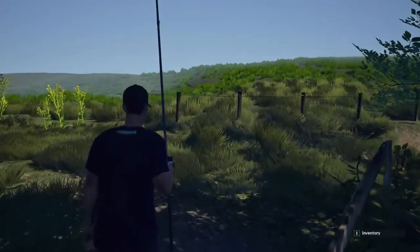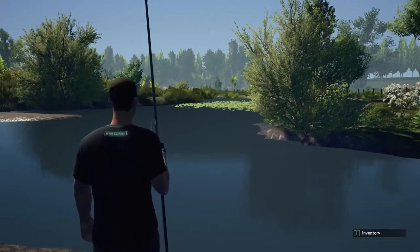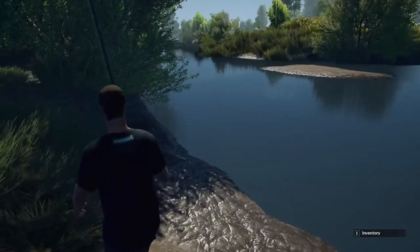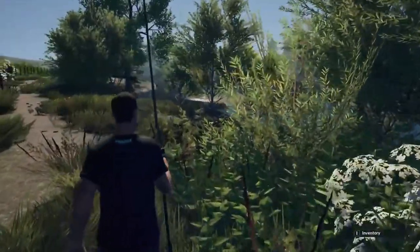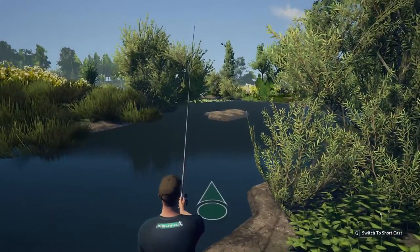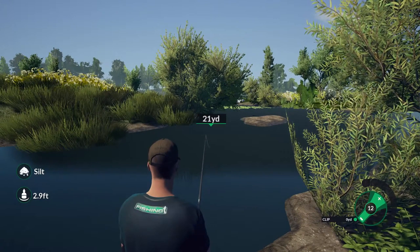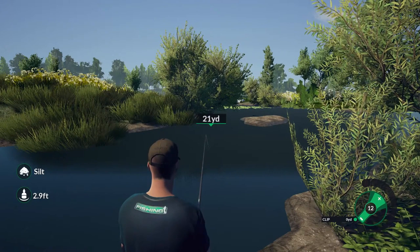Some nice scenery going on there. Everything for the early build here does look pretty good. Coming out on the other side — it's not going to let me cast from here just yet. I guess that's not a fishing spot. I'm going to trudge through the trees and come around — maybe let us cast over here. Oh, there we go. I hit a tree — that's something new. Luckily my gear didn't get caught in it, it just kind of fell down. Good to know from now on: you do have to worry about obstacles as well.